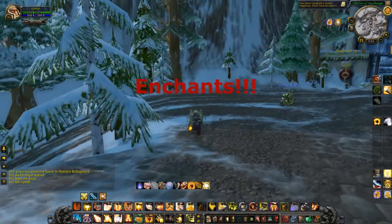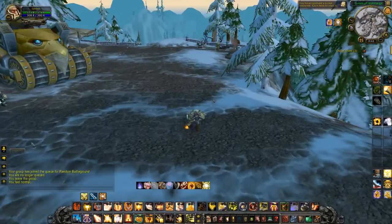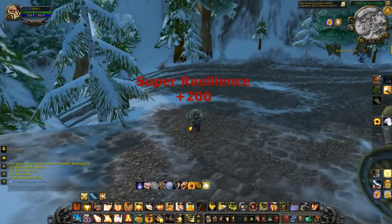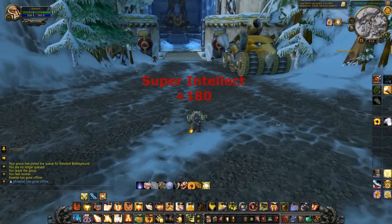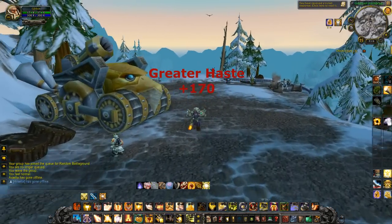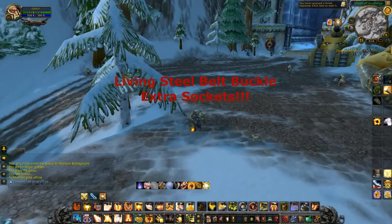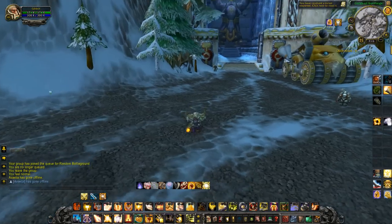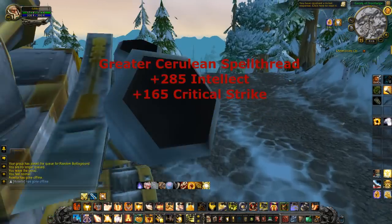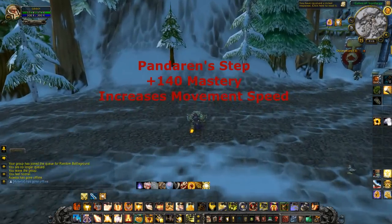Moving on to enchants — the PvP enchants I recommend: Greater Crane Wing Inscription for the shoulder. For cloak, Superior Intellect which is plus 180 to intellect. For chest, Super Resilience which is plus 200 to resilience. For bracers, Superior Intellect which is plus 180 to intellect. For gloves, Greater Haste which is 170 to haste.